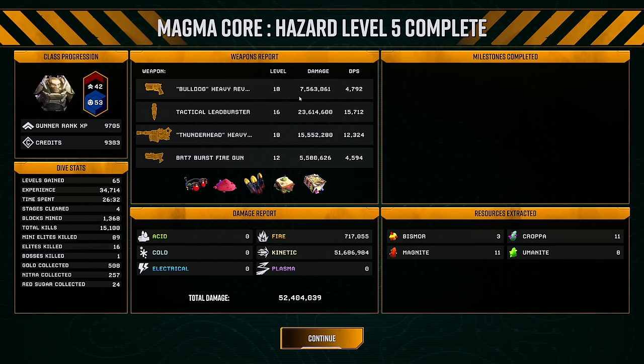Bulldog surprisingly didn't put up a lot of DPS. The Leadburster almost outdid it, and we didn't even get piercing on the Leadburster or get it to level 18. So that's a little surprising — I thought the Bulldog was going to be a little bit better. Especially since we got the dual bullets and piercing on it. That's low. The Leadburster I knew was going to be amazing, and obviously the Thunderhead is still probably one of the best guns in the game. Very successful — 52 million overall damage.